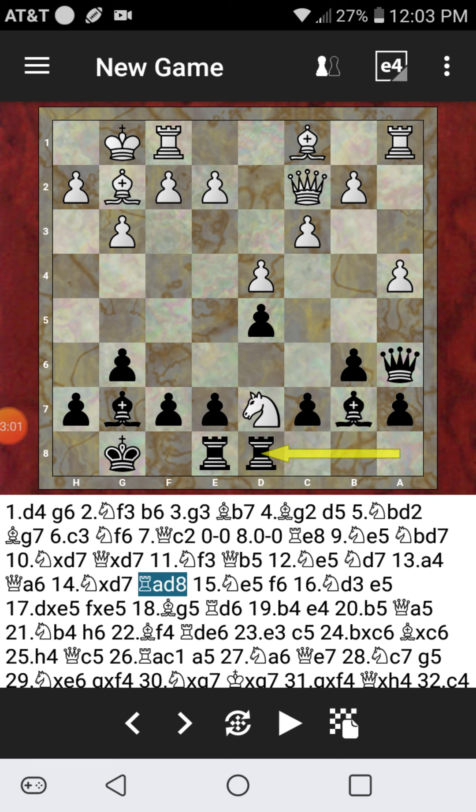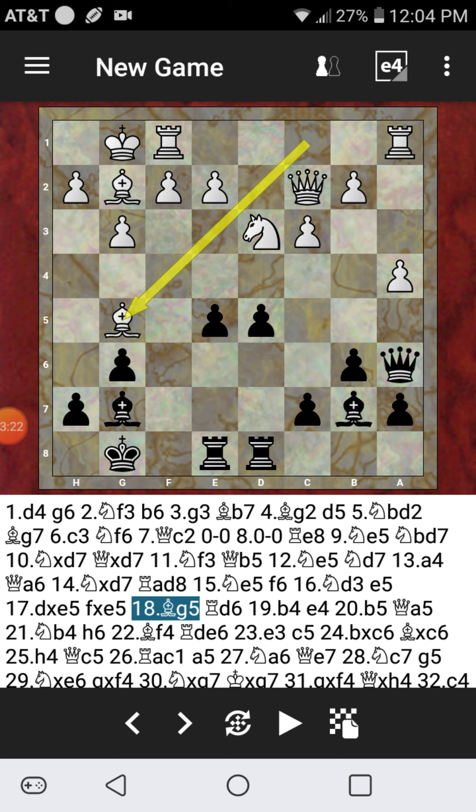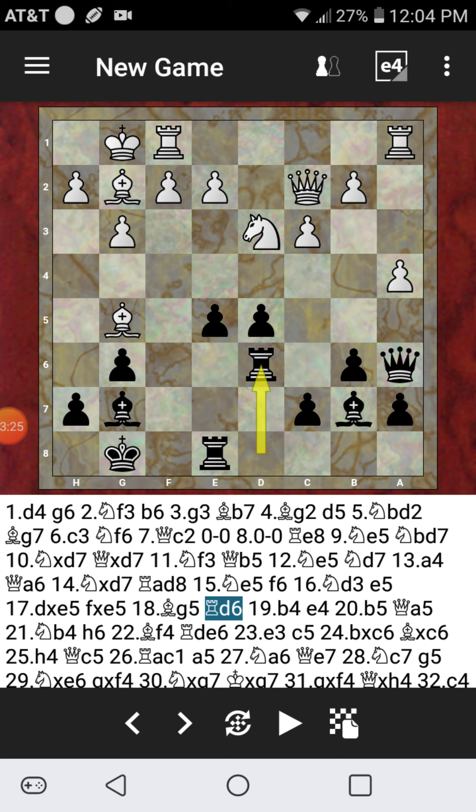After Rook from A to D8, we see the Knight dropping back to E5. F6, asking a question of white's knight, which drops back to D3. E5 — best move, going for something now. Very desperate situation for Team Black, down a full minor piece. F takes E5, and Bishop to G5 was the continuation for my opponent. Rook is going to D6. And B4, E5 now attacking the knight on D3. And B5 now attacking the Queen. Can we find the best move for Black? Pause the video.